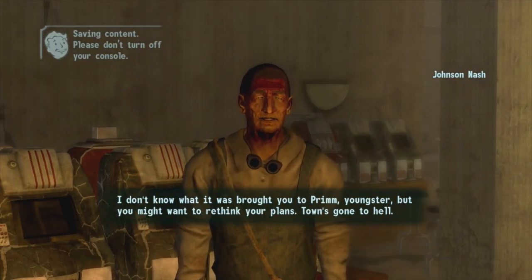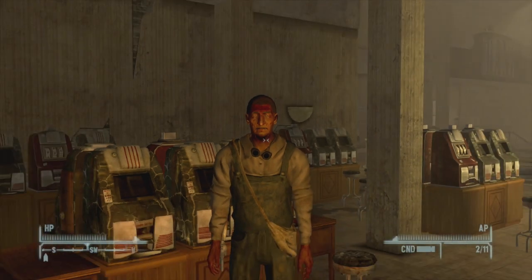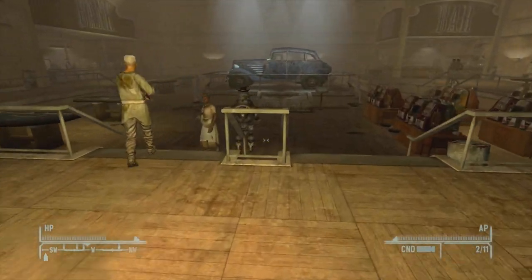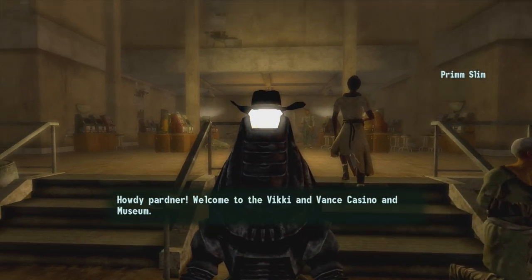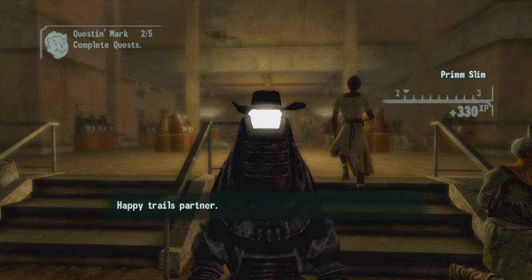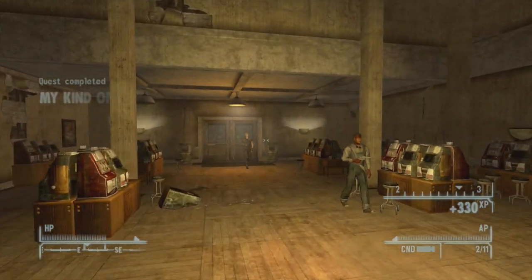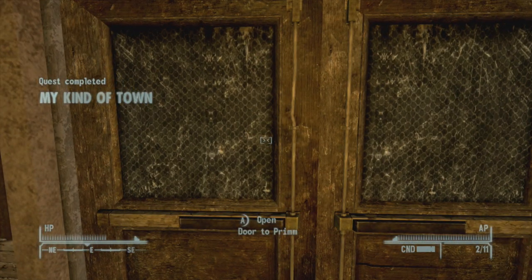Go into the Vicky and Vance Casino. Inside there's a guy that talks to you but you don't have to talk to him. Go over to the robot — this is where you need 30 Science or the three Fission Batteries and four Conductors. I just use my Science skill, and now he is the sheriff of Prim. He will go clear out the remaining convicts and the quest is complete. Now we can get on with the glitch.